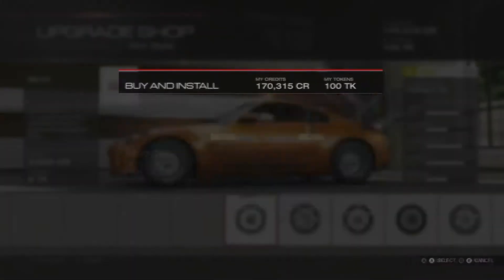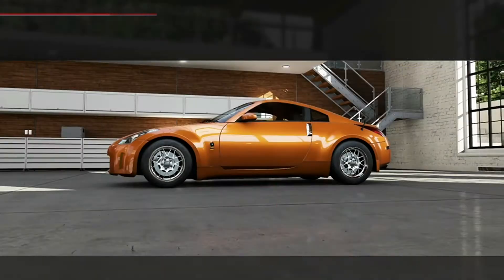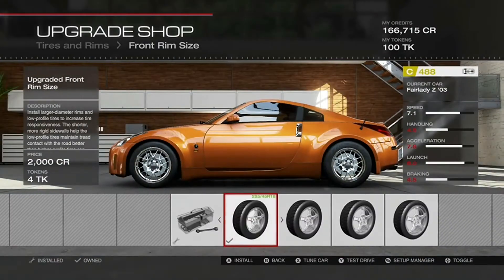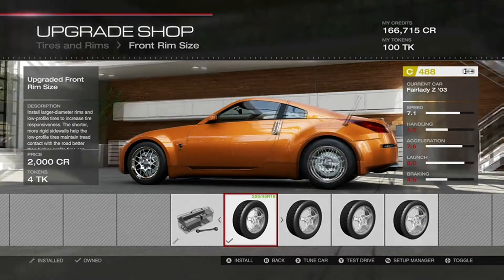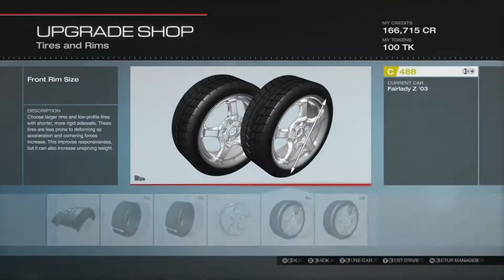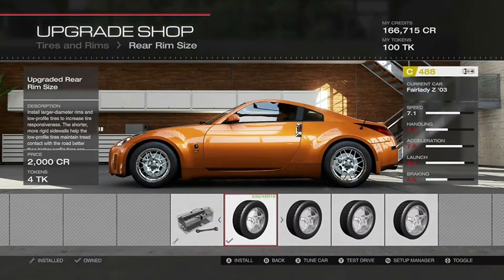Maybe some of these wheels here — yes, let's go with the BBS RS GTs. I think they look pretty good. For wheel size we can go up to 18. Let's run 17 in the front and 18 in the back.